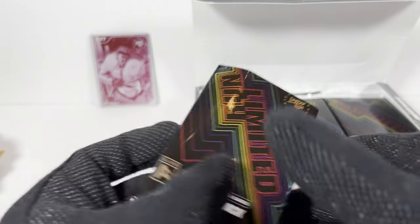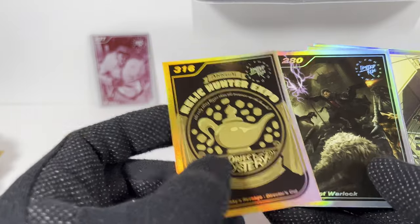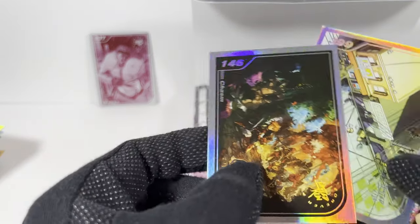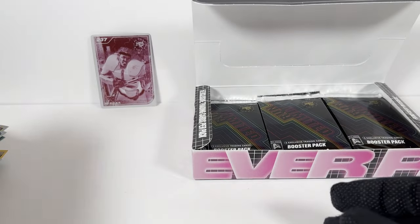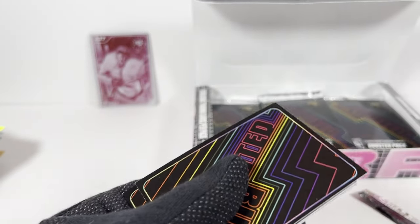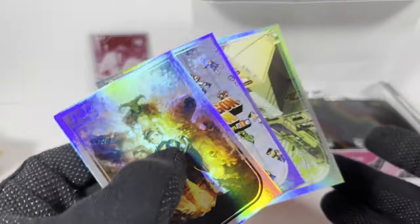Pack 18. You know what, I guess if I had a video game store, I'd buy these and sell them for a lot of money to try to get some sort of recoup. This one's new — Project Warlock. The breadth of video game series in this box is just kind of staggeringly low. Pack 19 — this one's new, Super Mash. At least it's a new game, that's kind of cool. And dupes.